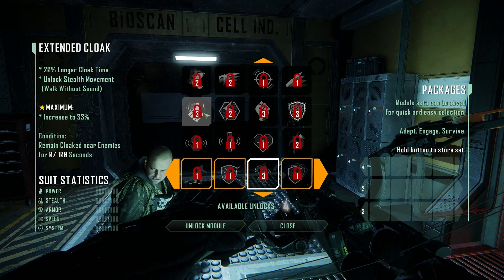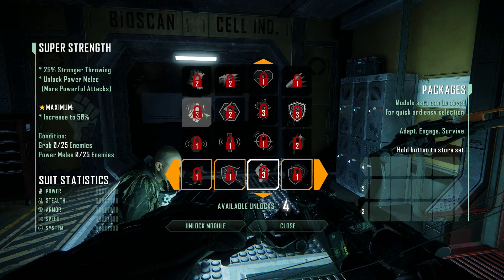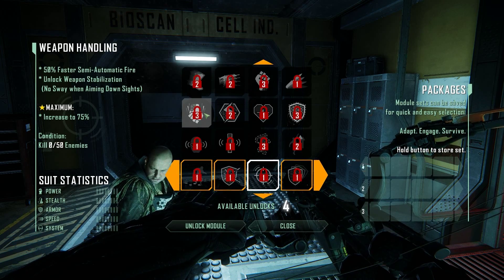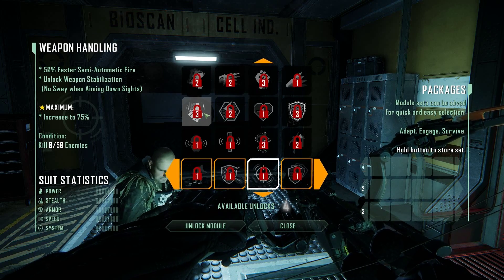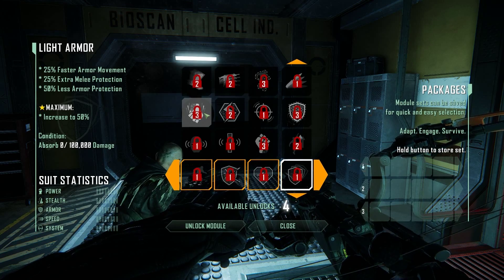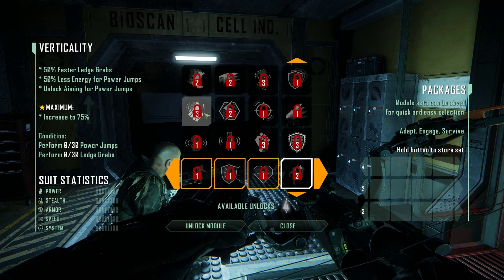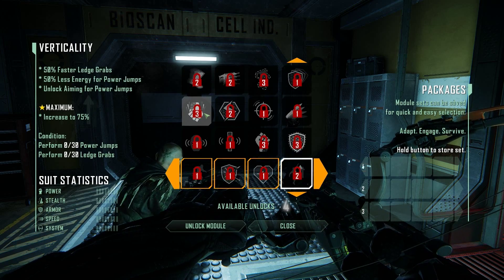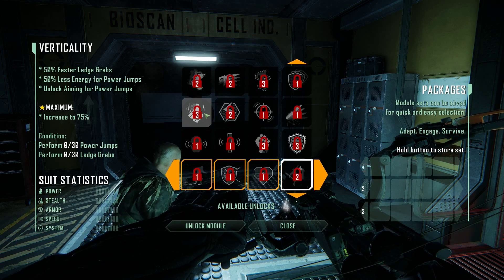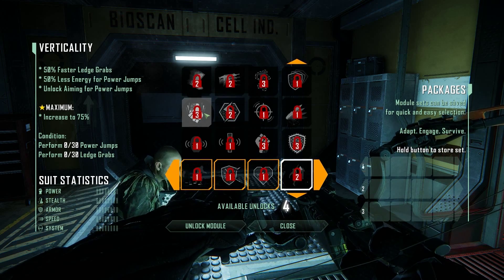Walk... unlock stealth movement — walk without sound. Faster armor movement. Less energy for power jumps. Unlock aiming for power jumps.